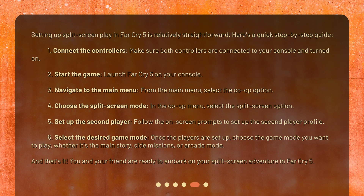5. Set up the second player — follow the on-screen prompts to set up the second player profile. 6. Select the desired game mode. Once the players are set up, choose the game mode you want to play, whether it's the main story, side missions, or arcade mode. And that's it! You and your friend are ready to embark on your split-screen adventure in Far Cry 5.